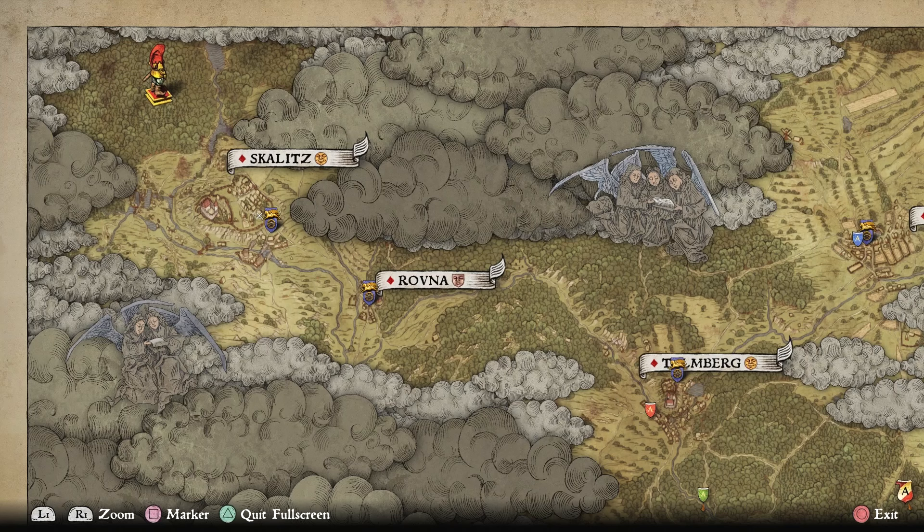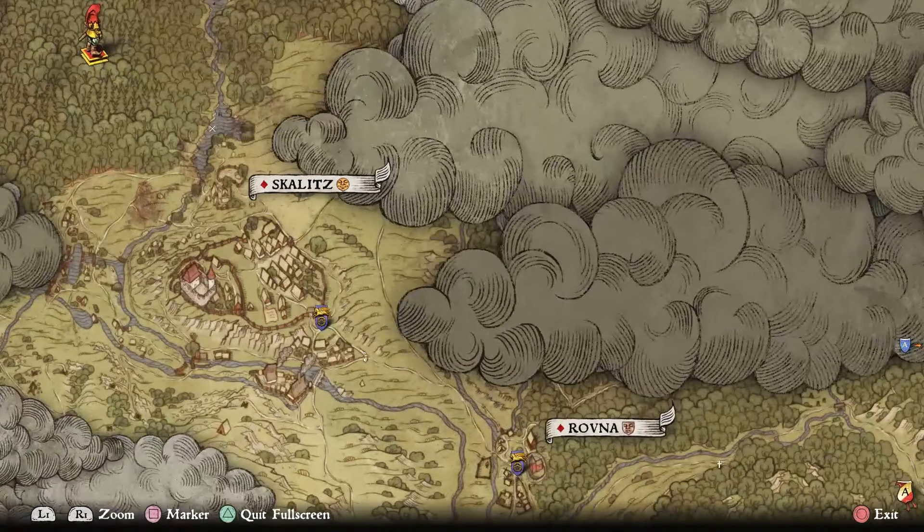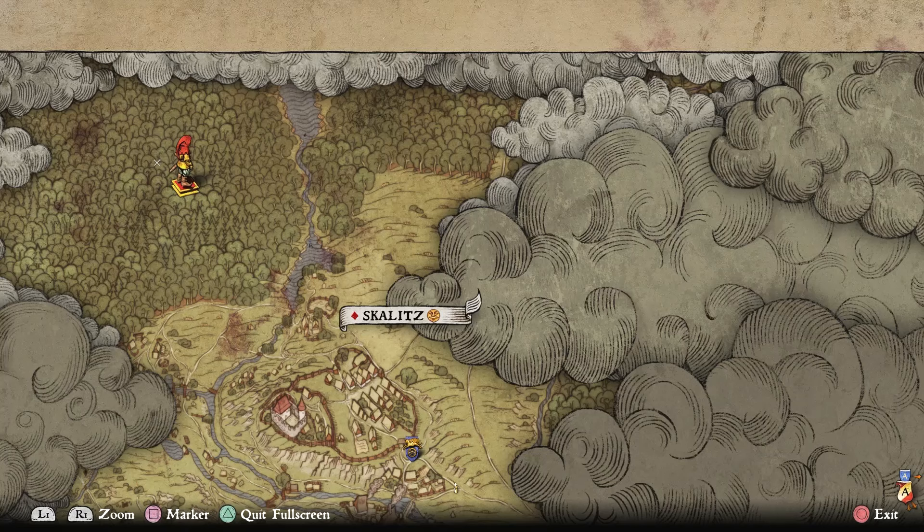To find it, you'll want to head to Skalitz. This is the town you started in, the town that got tore up basically. Fast travel there from wherever you are, and then in the northwest there are some woods. Head up into the woods and you will eventually run into a deer camp near my location on the map.